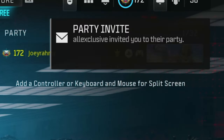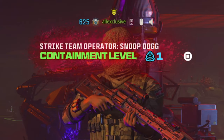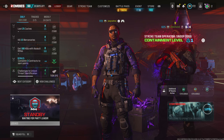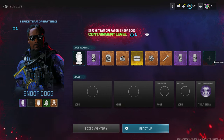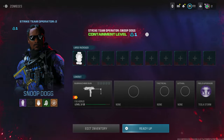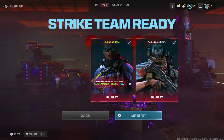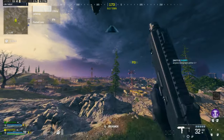Once invited, join the party. Now I'm in the helper's lobby. Just before going into a game with them, make sure you remove everything in your inventory because you're going to be receiving all the new schematics. Unequip all those items — just take a weapon just in case — and that's it. Once you're ready, go ahead and start a game together. Watch how quick it is until you get your schematics.